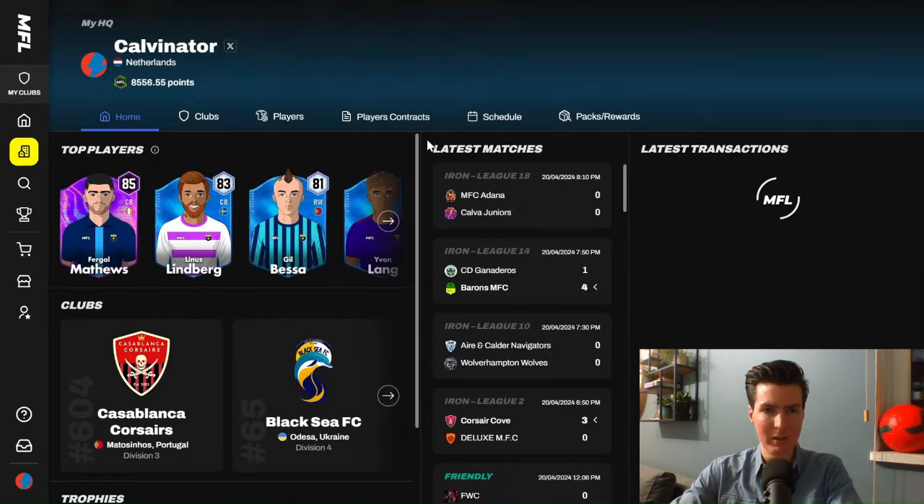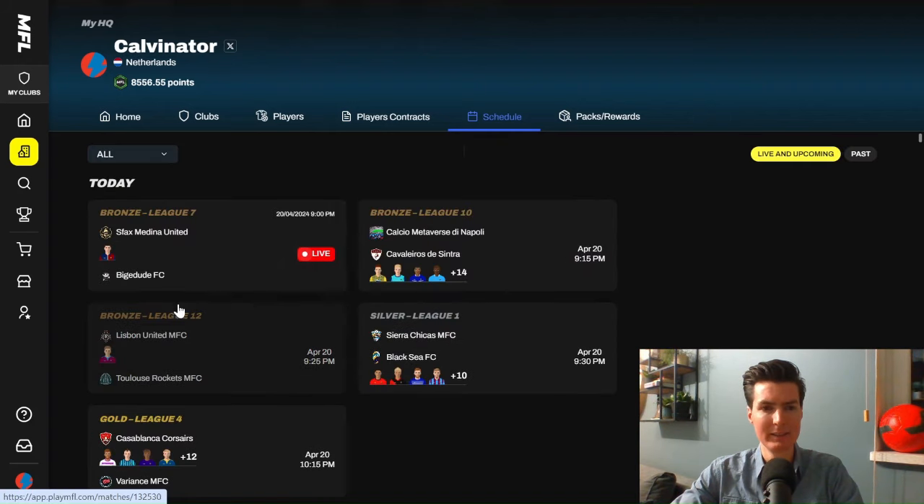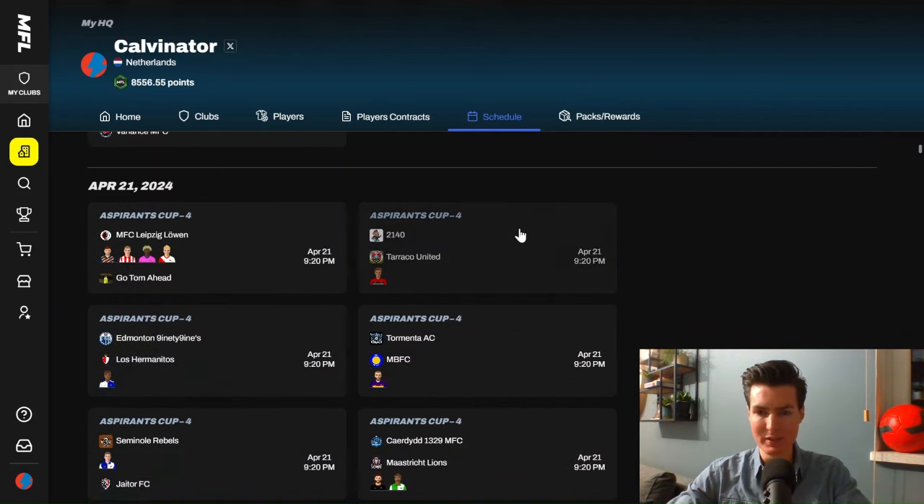Going to my HQ schedule, you can see when all my players and clubs are playing. Right now, for example, Leo Del Valle — a player I own — is playing a match in the Bronze League, and later my own team Caviaros de Sintra will play. This is all scheduled every day. You play a couple of pre-scheduled matches, so everything happens in real time — everyone plays at the same moments and the same times.